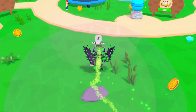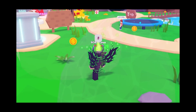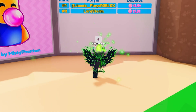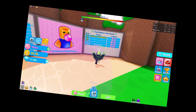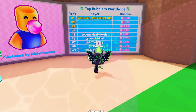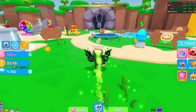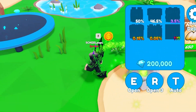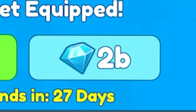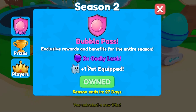We're here for a couple different things — we got an update, we got some new secrets which we've hatched halfway through. I'm gonna bring in the number two bubbler — that's myself in this update. We got the Season 2 Bubble Pass; you can buy it for two billion gems or with Robux.